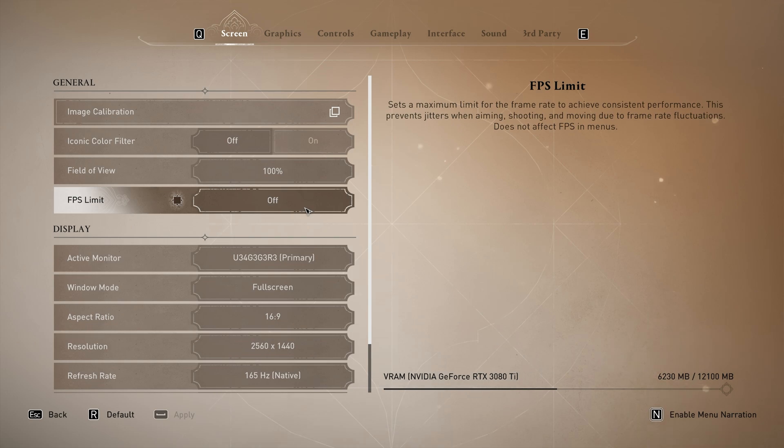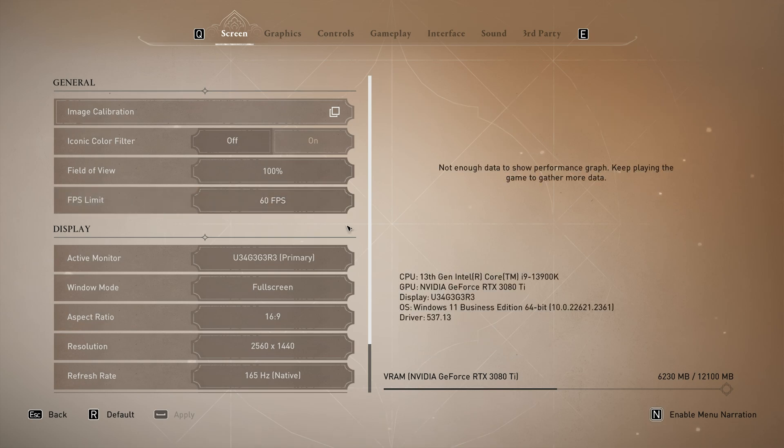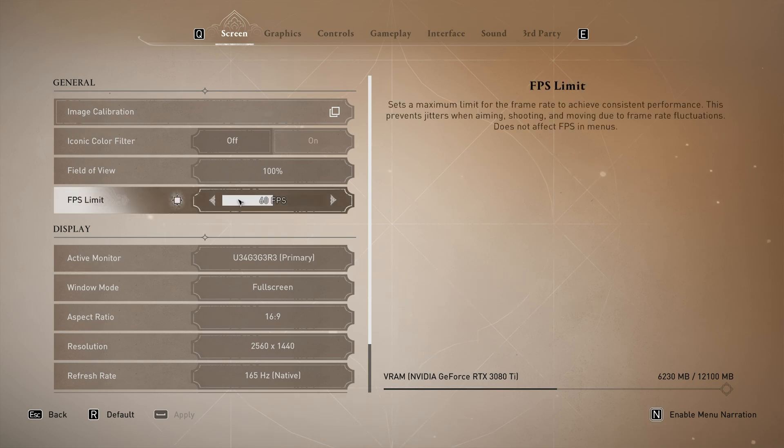If you're a streamer with stuttery recordings, streams, or overloaded encoders, this is what you can lock to slightly below the FPS count you're getting in-game. For example, if you're getting 70-something FPS, lock this down to 60 while streaming, and it'll save your GPU a ton of extra power, meaning your streams and recordings will be more stable. For everyone else, I'd recommend keeping this off.